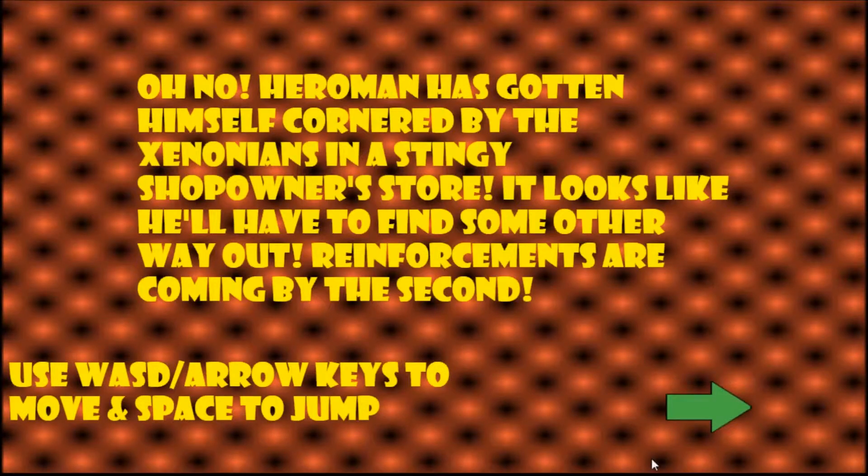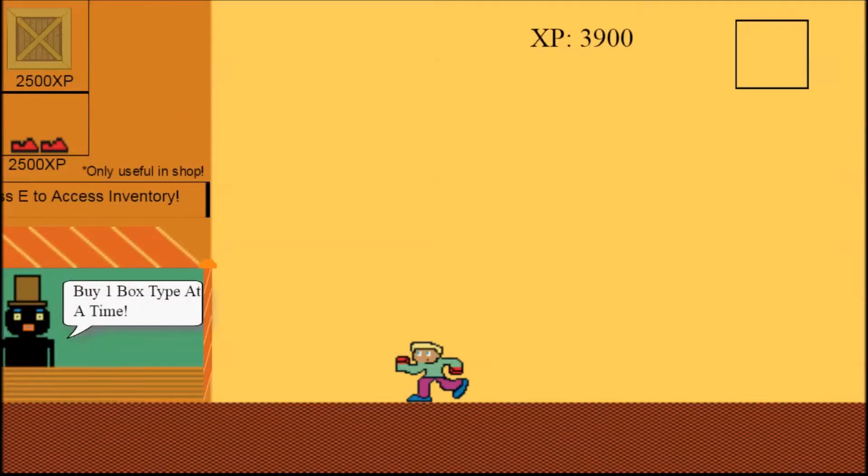Welcome to the Adventures of Hero Man. In this game, Hero Man has gotten himself cornered in a stingy shop owner's store by the evil Xenonian aliens. There is only one way of escaping without facing Xenonian foes, and that is out of a window that is seen within the store.